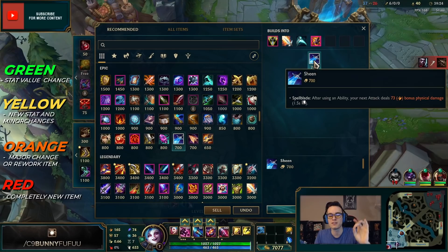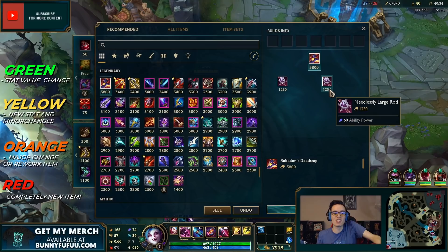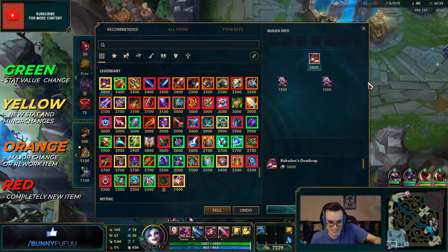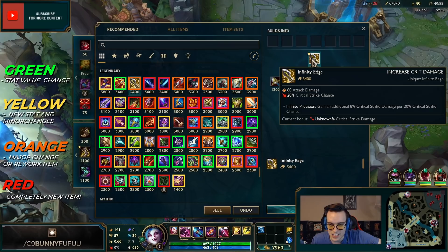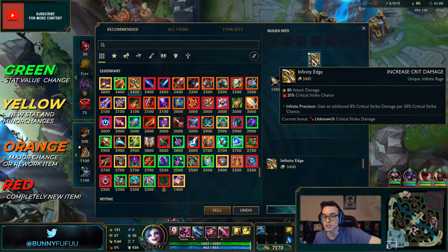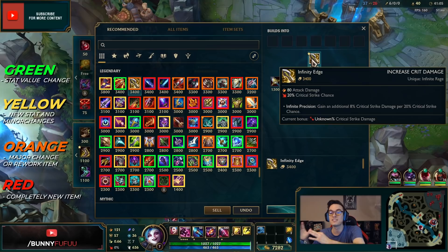Sheen no longer gives mana but has the same effect as before. Now for the legendaries — there's a lot of them. Rabadon's Deathcap is yellow because it costs more and is effectively a bit worse. Let's talk about something more juicy: the new Infinity Edge gains an additional eight percent critical strike damage per twenty percent critical strike chance.